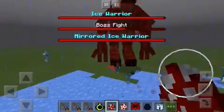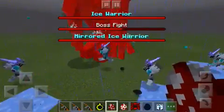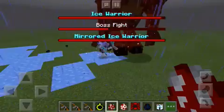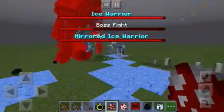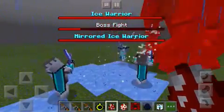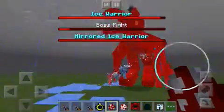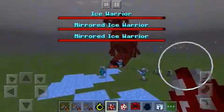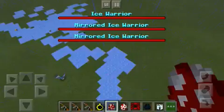He should use one of those crazy attacks. It looks like — oh, this is insane, guys. Look at all those Ice Warriors trying to kill that boss. One of those crazy things came. The Goliath boss lost, and now he's like a statue.